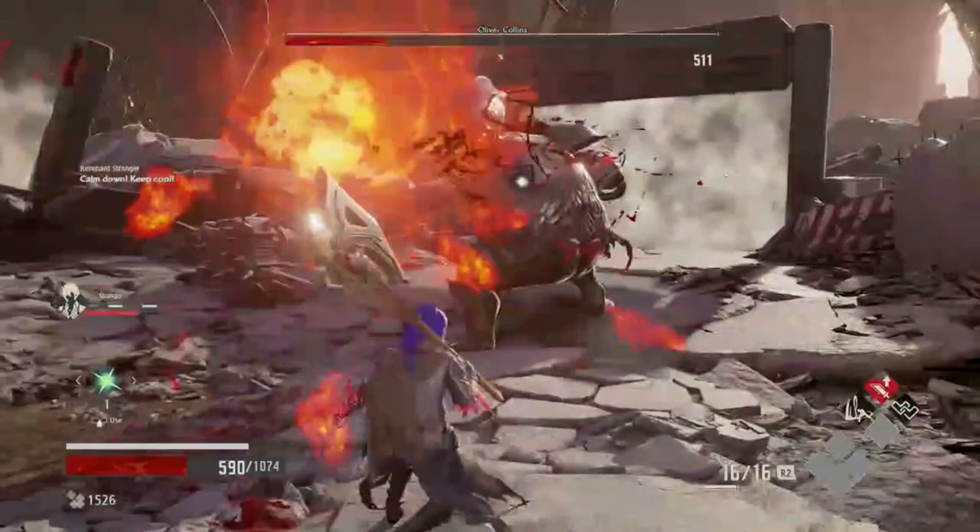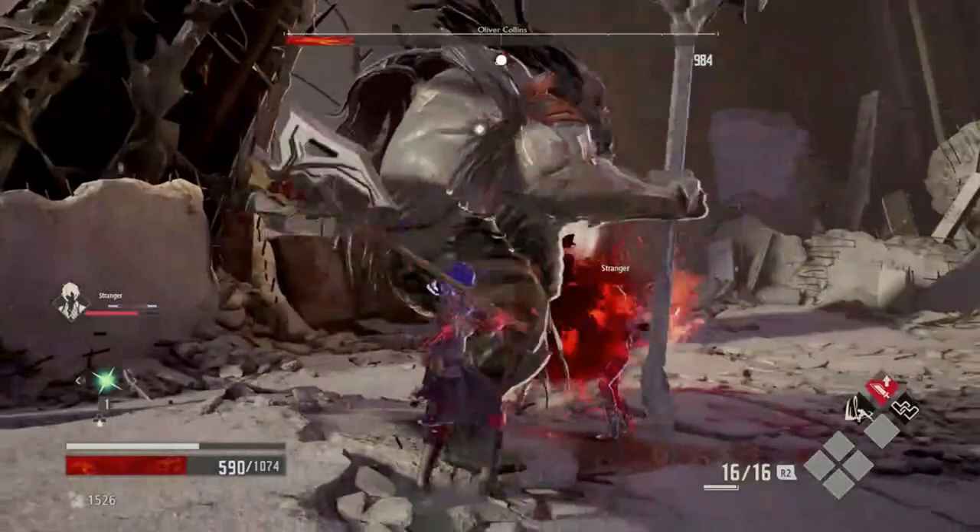He now has an AoE blast, which will happen when he holds his arm in the air and brings his hand down into a fist, producing a red glow. This takes just a few seconds, so you need to react to it quickly.